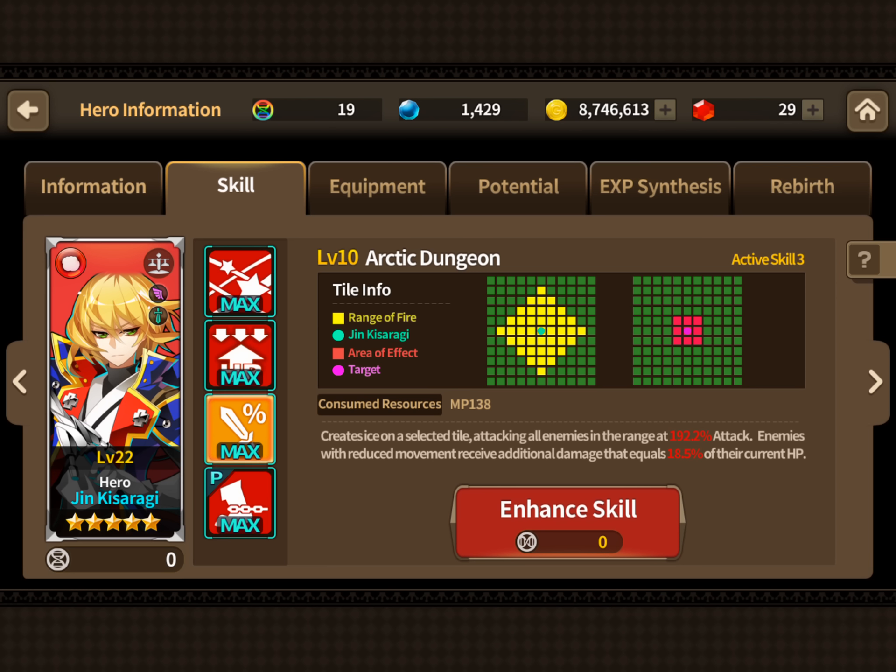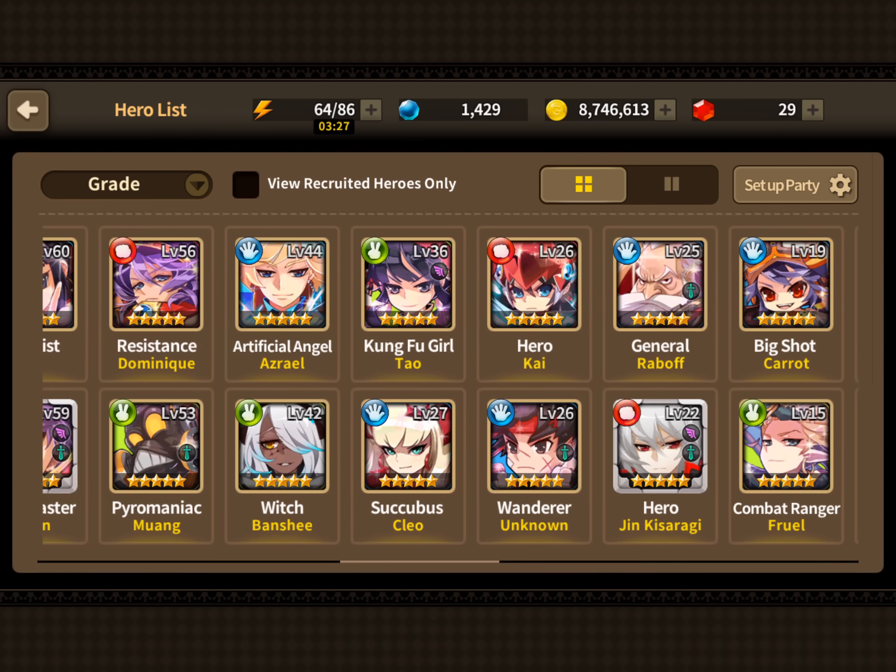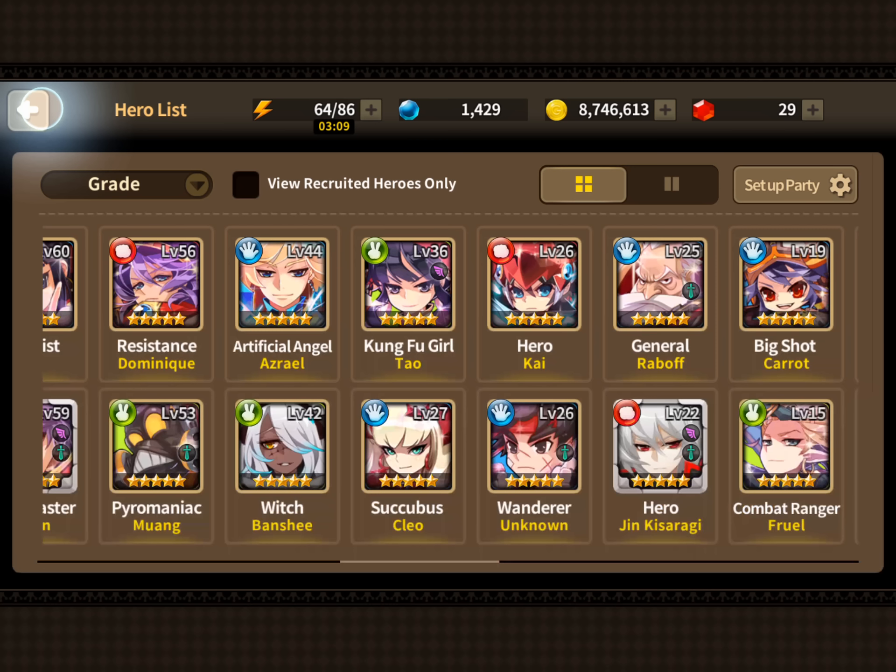If somebody is really close and within those two tile ranges in any direction, he's already hitting you for 100 damage straight off the bat with his passive. So if you hit them with the third after that, you just did 292.2 damage, and on top of that you're taking 18.5 percent of their current HP — that is broken. Jen is a tier one hero all day. On lava map he's going to shine, especially in slot three where they're isolated by themselves — his passive always hits and then you hit them with the third.